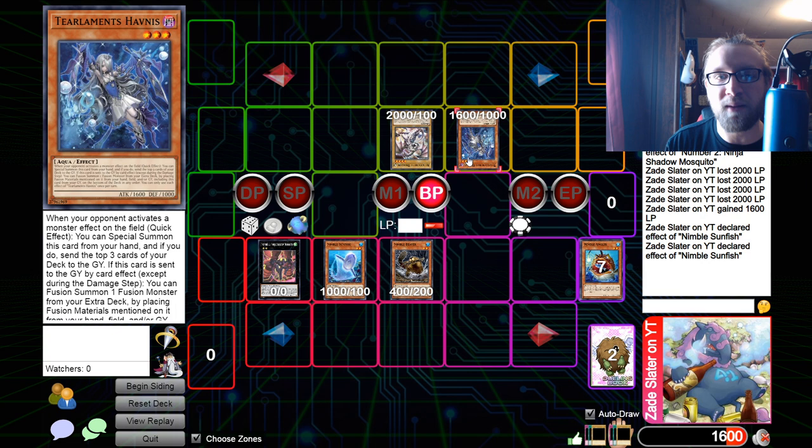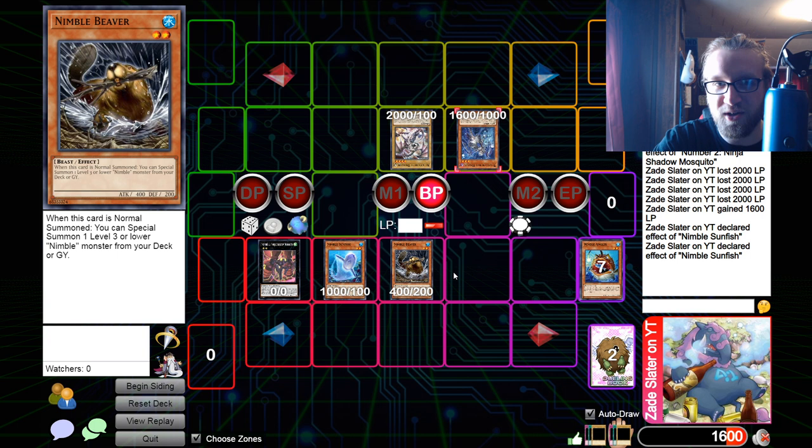We swing that Beaver into the Halvness, they take the last 1600, they're dead — but we still have one more body that can swing. What that means is you can get access to this line after playing through interruptions first, because it's never going to be this simple where they just have one monster. You're going second, you've got to play through stuff. You could use your Spright Sprint sending an Angler to get some bodies and work through what they have, because you don't need every single body. The bigger their monsters are — a 2500 or 3000 — the less attacks you need, and you technically have six attacks if you normal summon Sunfish and didn't use one.